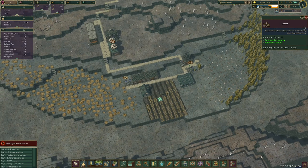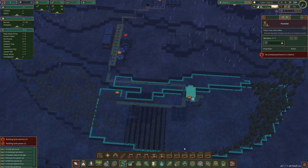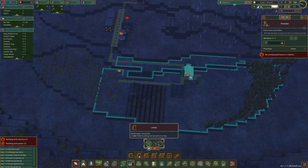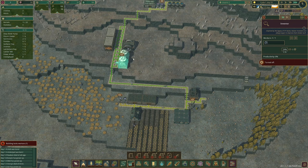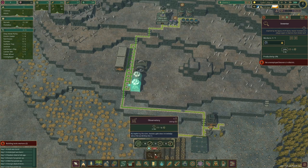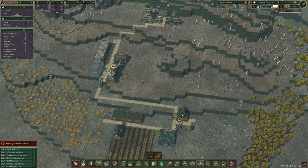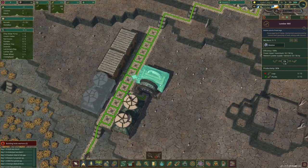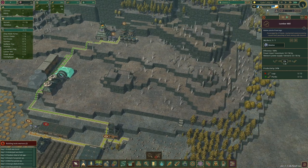It will dry out because by the time the water gets all the way around it won't have enough. But the research building is done — what are we going to do next? We need to make a beeline for dynamite, which means we're going to need gears, a paper mill, and levees. Those two tech unlocks are going to cost a lot — a thousand science. I need at least three scientists at all times. With one power source and a lumber mill you can get a decent amount of planks and science early game.